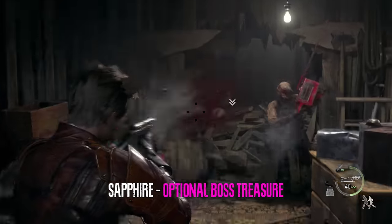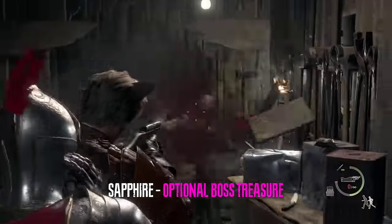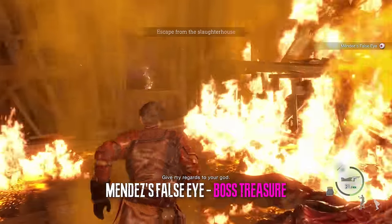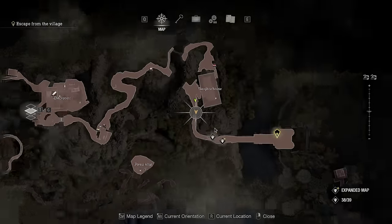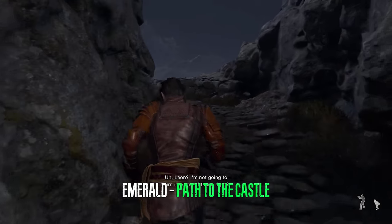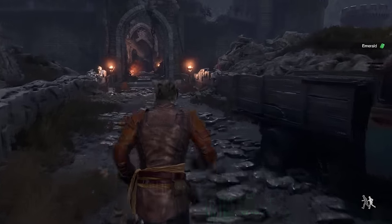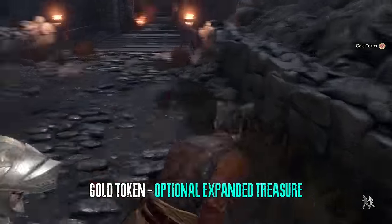One of the Bella Sisters will drop a gem which is not necessary. Another boss treasure is Mendes's false eye — don't forget to grab it after you defeat him. Directly after you defeat the final boss of the village you can acquire the last treasure of the village, which should grant you the achievement. We also have the final expanded treasure map of the village right there.